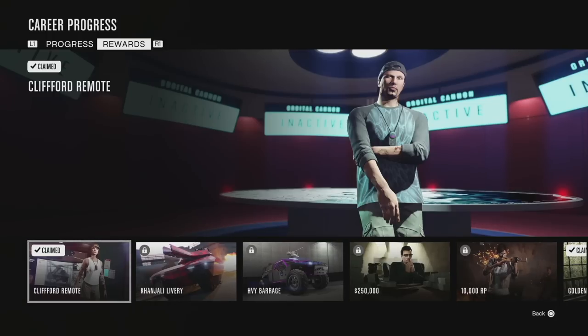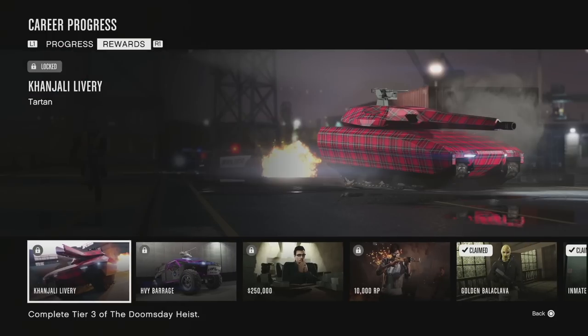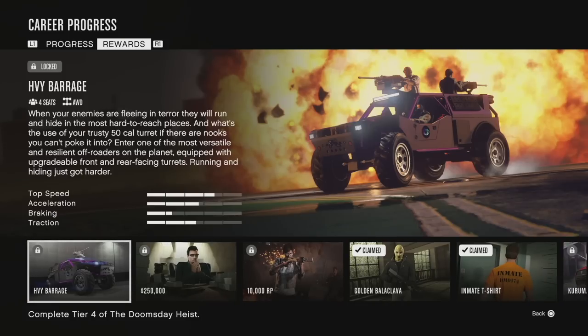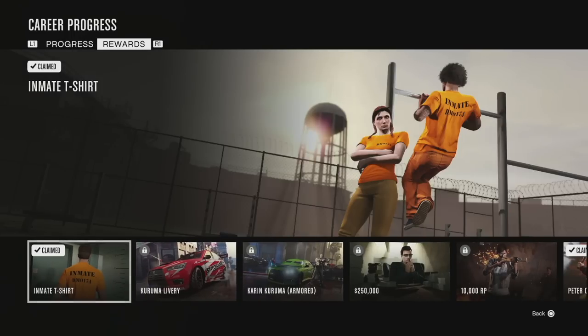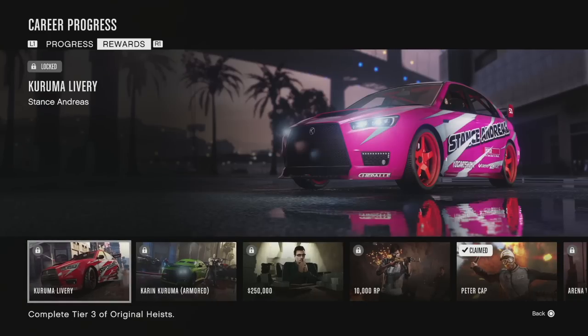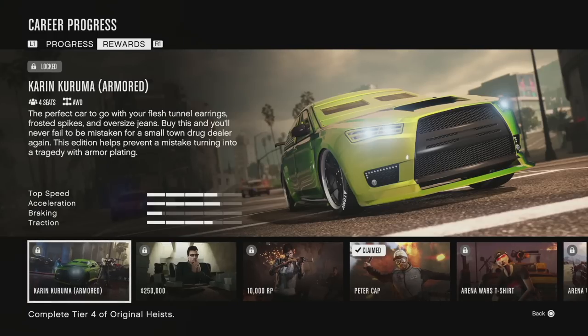For the Doomsday Heist you get the Clifford cap, the Clifford remote, the Conjali livery tartan, and the HVY Barrage for free alongside the money and RP. For the original heists you get the golden balaclava, the inmate t-shirt, the Stance Andreas Kuruma livery, and the armored Kuruma for free — one of the best armored vehicles in the game — alongside the money and RP bonus.